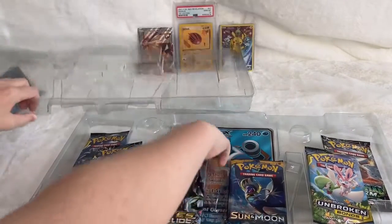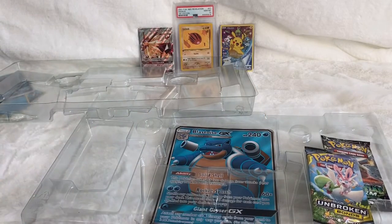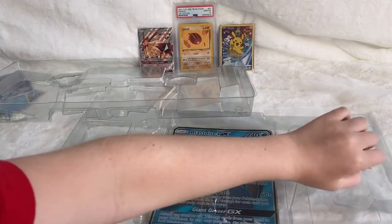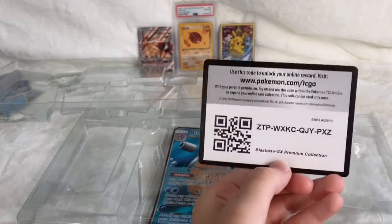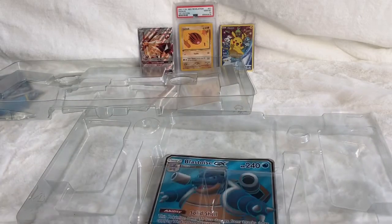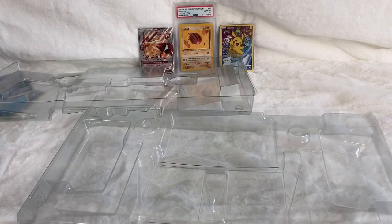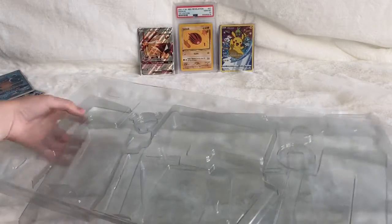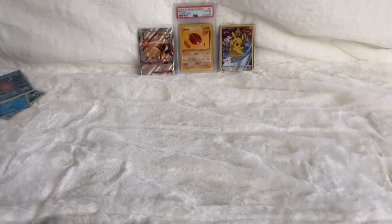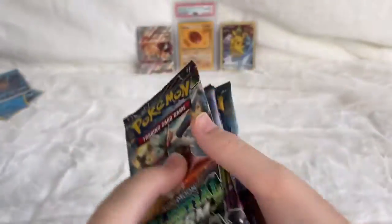We got the Jumbo card. Oh, we got a Faze Clyde pack in here. Lost Thunder — those packs have gone up in value tremendously lately. Celestial Storm. This is your code card, guys — go get yourself a six pack. It's bent. There you go, demo card. Alright, we got all the packs: a Celestial Storm, two Unbroken Bonds, Lost Thunder, Sun and Moon base set, and a Faze Collide.